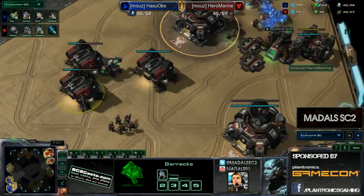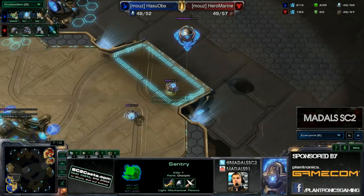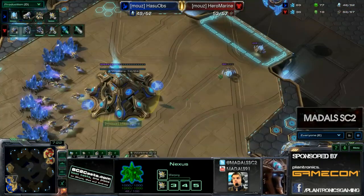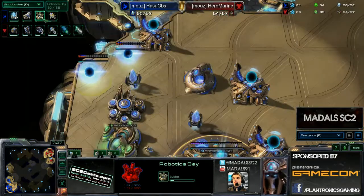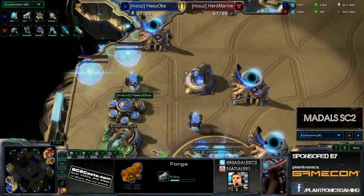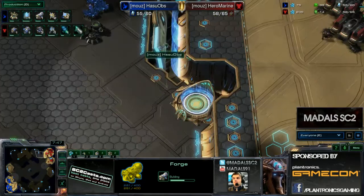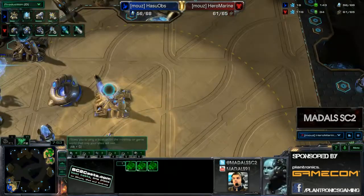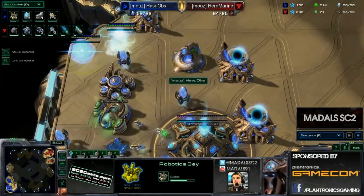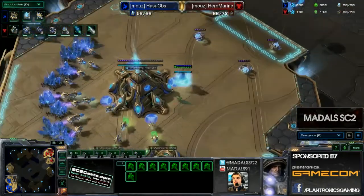Hero Marine's got lots of barracks, an Engineering Bay, and Stim coming down. There are some interesting timings I've seen recently from Terran against Protoss, where they get a very early eBay and get plus one done exceptionally quick, like five minutes, and just move out with Marines ready to kill. Hasuobz is teching straight up - he does have three gates so it's not super quick. The observers are getting good info. Hero Marine gets a good scan up - that money scan sees the forge but doesn't spot the robotics bay, though it does see the robotics facility not making anything, which can be a giveaway.